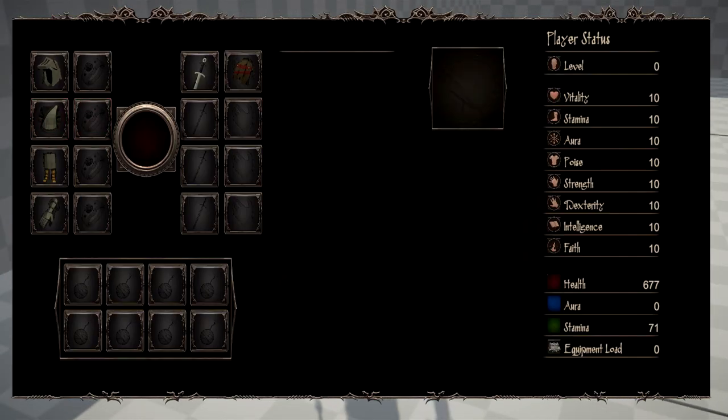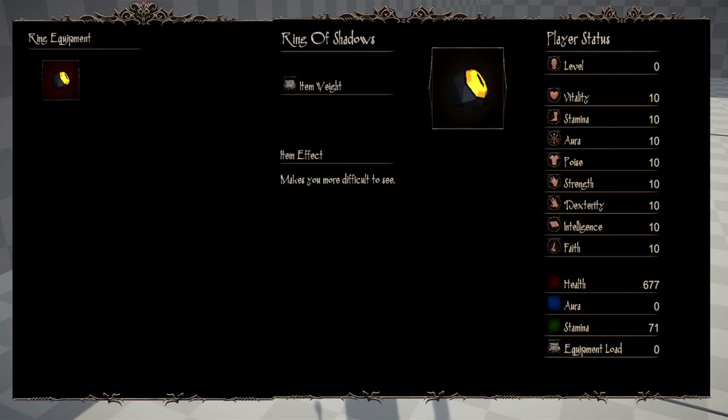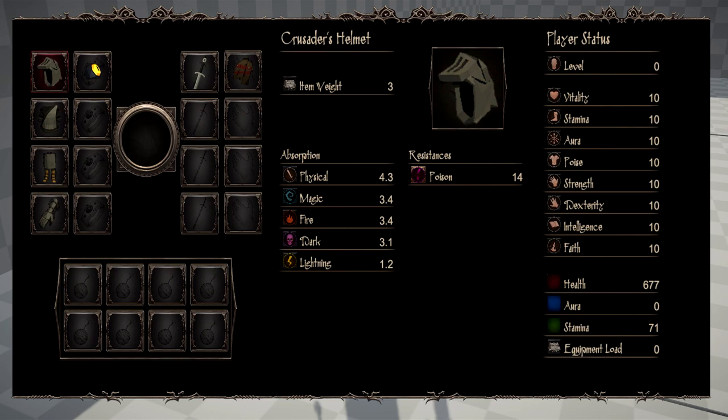Now that we have everything equipped, all the equipment slots show icons depending on what equipment is equipped. You can see the helmet, the chest piece, the leg piece, and the gloves. The selected slot will showcase an image of the equipment as well as the equipment stats to the right of the screen. This will change depending on what slot you are hovering over. If the slot you are hovering over has no equipment or no weapon in it, everything will display as blank.